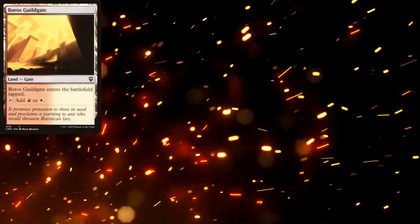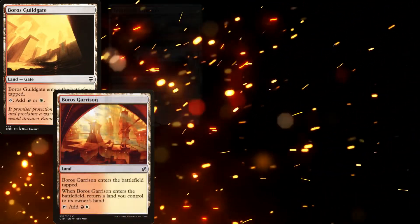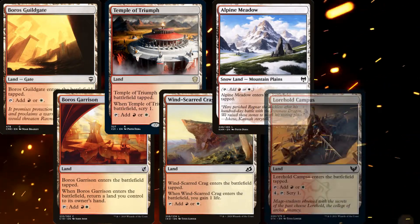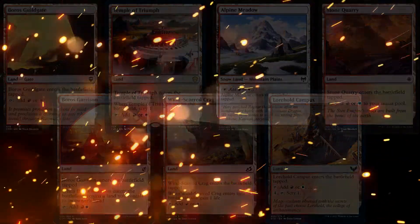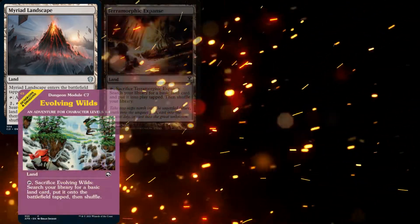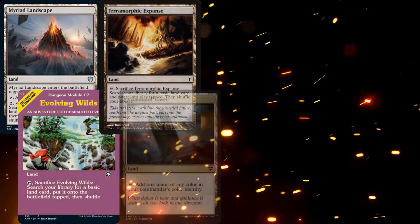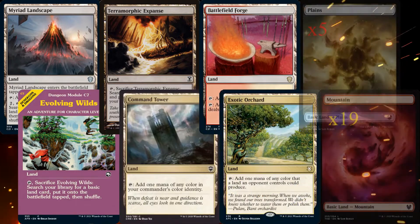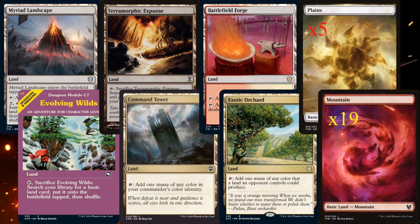As far as our lands are concerned, we're sticking with budget tap lands like Boros Guildgate, Boros Garrison, Temple of Triumph, Windscarred Crag, Alpine Meadow, Lorehold Campus, and Stone Quarry. Myriad Landscape is there for additional ramp, along with Evolving Wilds and Terramorphic Expanse for color fixing. Command Tower, Battlefield Forge, and Exotic Orchard, as well as 5 Plains and 19 Mountains, round out our mana base.